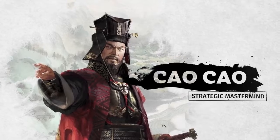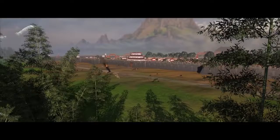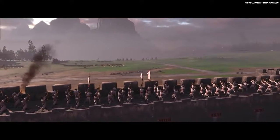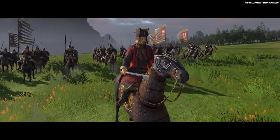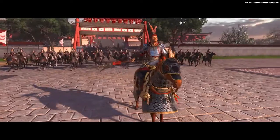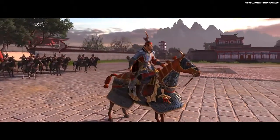The legendary commander Cao Cao senses an opportunity to strike Lu Bu down before his strength becomes too great. After months of long siege warfare and with the defenders starved of resources, Cao Cao now senses that the time is right. Here, behind the walls of CRP, Lu Bu stands in the center, preparing to fight against the approaching march of Cao Cao.